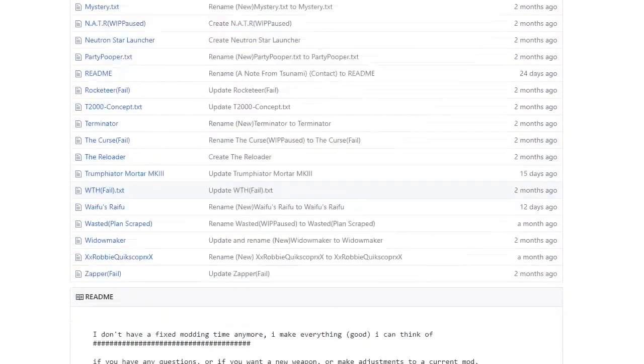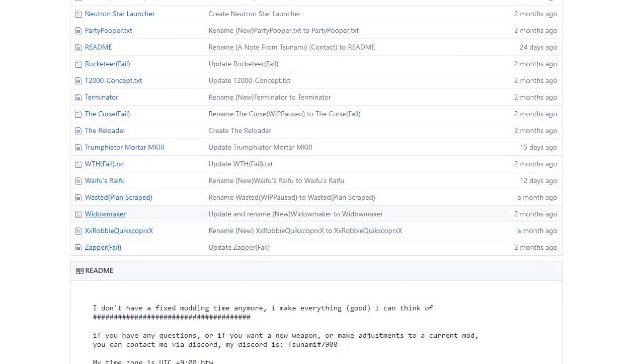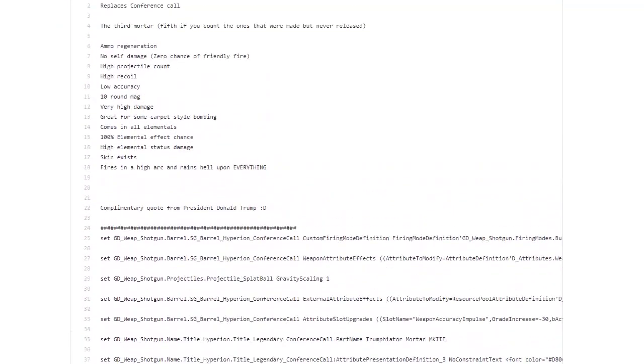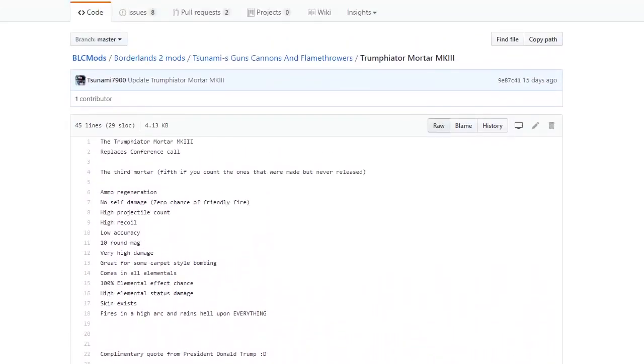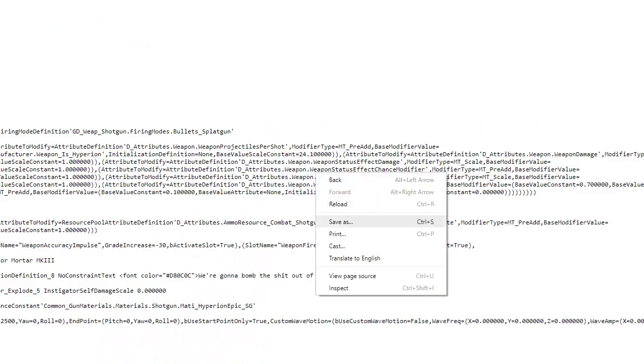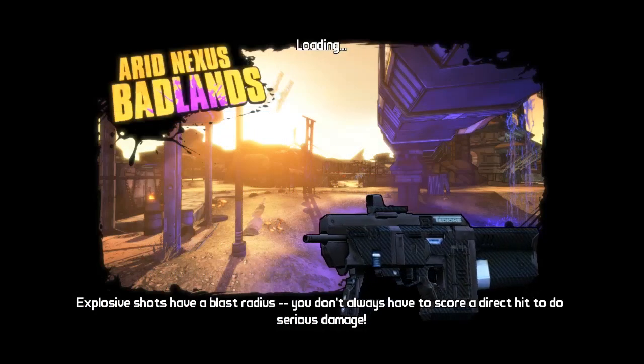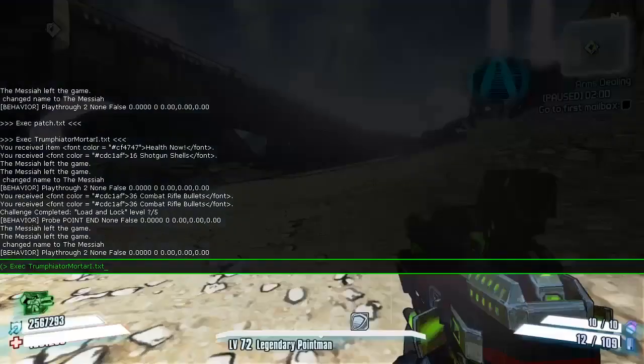In the Tsunami section — guns, cannons, and flamethrowers — scroll down until you find the Trumpinator Mortar, which is right here. Click on the raw tab, right-click and save as into your Borderlands 2 binaries folder. Remember what you've saved it as, then come into the game and activate it via the console commands.